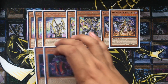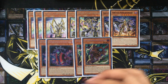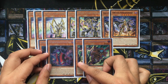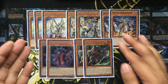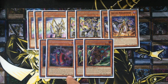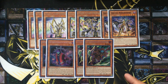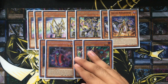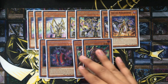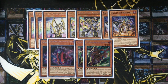For the Phantom Knights, I decided to run two Ancient Cloak and two Silent Boots. I know a lot of people run only one copy of each, but just like with the Orcus monsters, you want to be able to Link Climb. Ancient Cloak — you send it to the graveyard, banish it, and then you can add a Phantom Knights card from your deck to your hand, whether it's Fogblade or Silent Boots. Silent Boots can be Special Summoned after you have Rusty Bardiche on your field, and when you send it to the graveyard and banish it, you can search for your Fogblade.